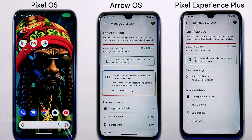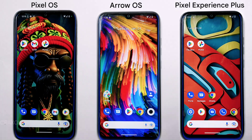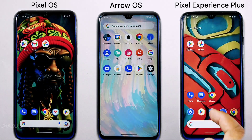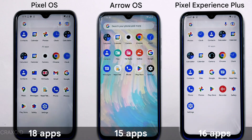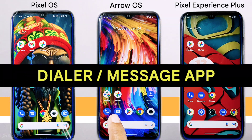Now let's look at the number of pre-installed apps on each ROM, using the GApps-included version for a fair comparison. Arrow OS takes the lead with the fewest pre-installed apps at just 15, followed by Pixel Experience Plus with 17, and Pixel OS with 18. Does a higher number of pre-installed apps mean a better experience? Comment your thoughts below.